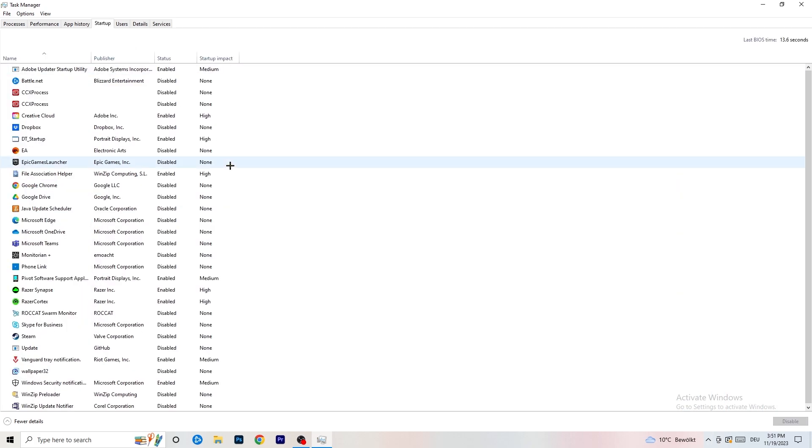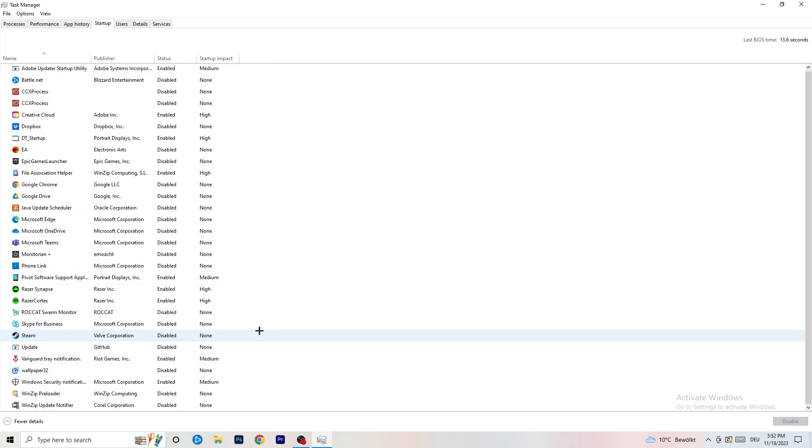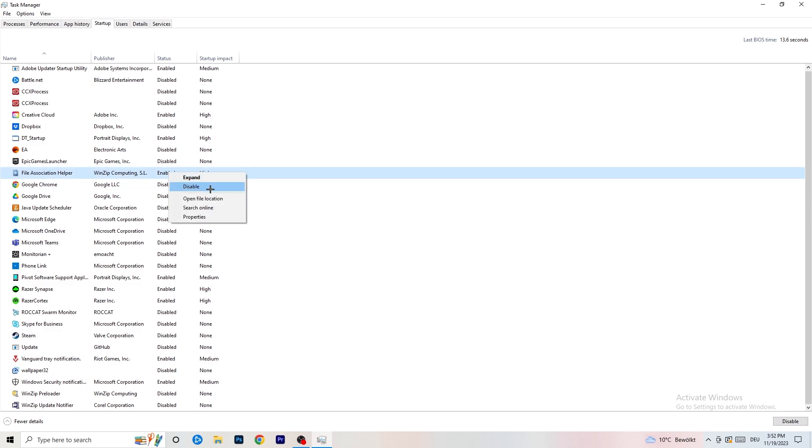Next, click on the Startup tab in Task Manager. I have a lot of applications disabled because my PC is low-end — it's old and tends to have low FPS, crashing, and not launching issues. You want fewer applications running in the background because they take a lot of GPU and CPU usage. Disable every single program you don't need running in the background when you start your PC — basically everything except Windows or essential system things.